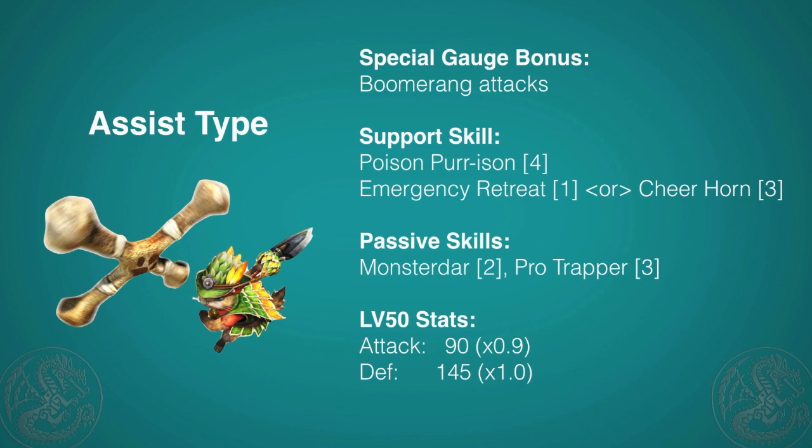For passive, it has Monster Dar, which is actually pretty horrible — it only tells you the direction that a monster is facing and its mood, not whether or not it can be captured. If you're going into a capture quest or want to spam traps, Pro Trapper is definitely a great one to have. It lowers the cost of all traps by one point and makes it so you don't get interrupted when placing them. To make up for the support gauge increases and the traps, it has slightly lower attack power compared to the Fighter at 90. But honestly, it's not a problem — you can still kick unbelievable butt with this cat.